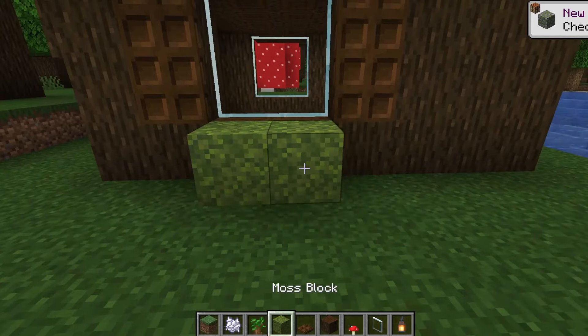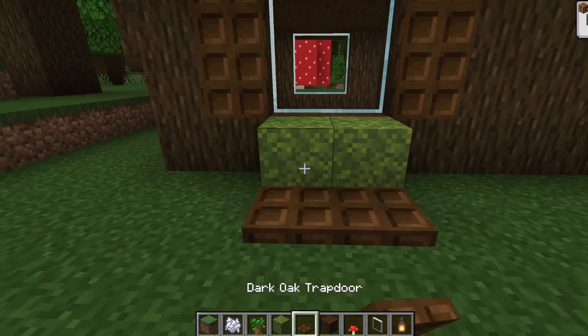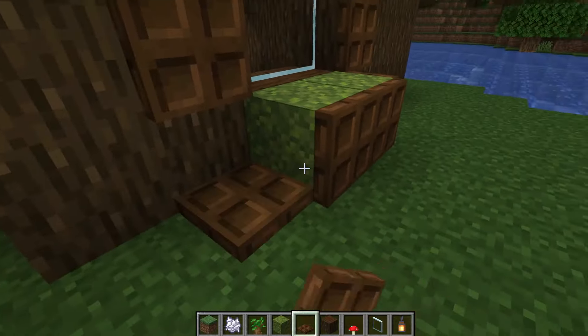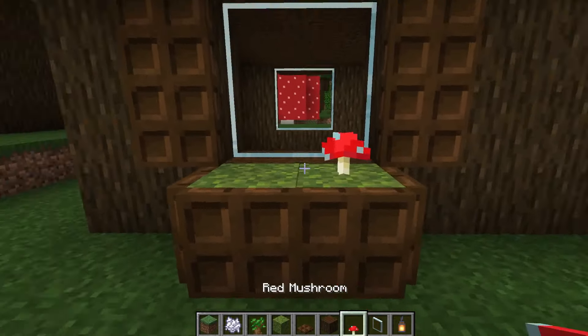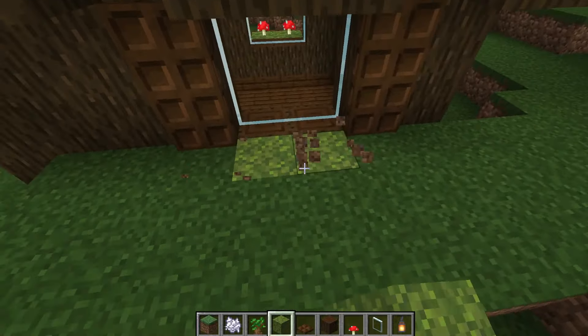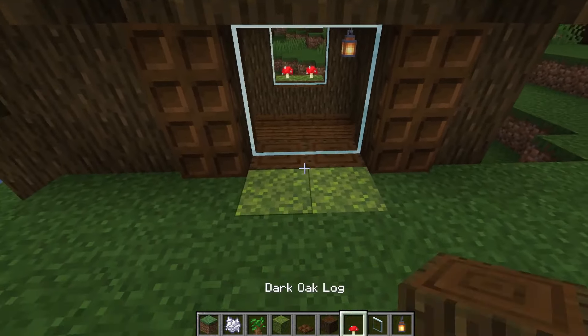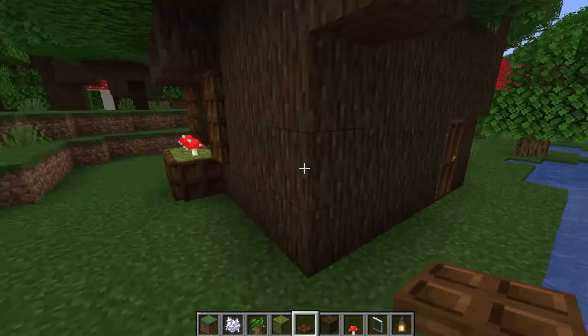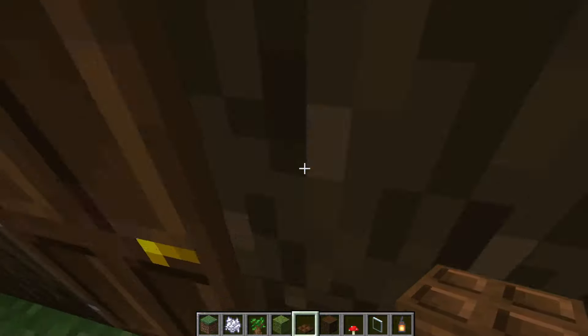And on the outside I can put some little flower boxes. I'll use some moss blocks and trapdoors to act as a box. On the moss I can plant some mushrooms. Now this side is a little bit funny because I can't really show the wood underneath, so I'll have to build the window box as part of the dirt. But that's not a problem, it still looks good like this.